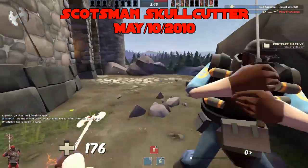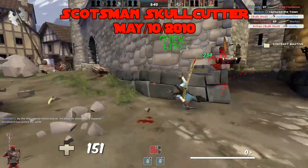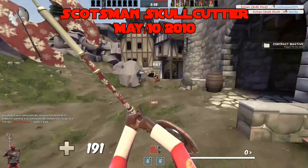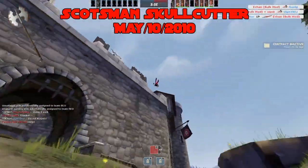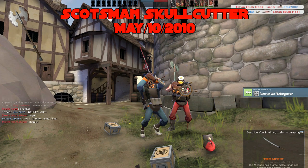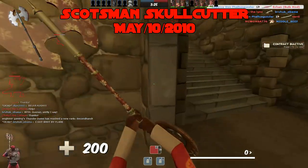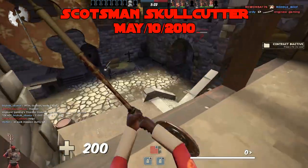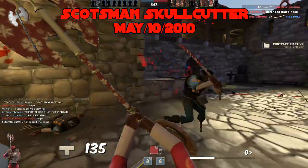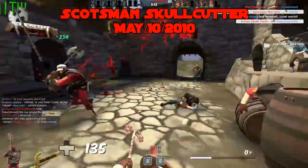The Scotsman's Skullcutter, added May 10th, 2010 — the Medieval Mode melee. This thing is kind of ridiculous. It has a 20% damage bonus, allowing it to do 78 damage on hit, which sounds fine until you factor in random crits. Melee crits are a dime a dozen, and a crit from this is despicable — capable of one-shotting Soldiers even with the Battalion's Backup at 234 damage. The Skullcutter isn't blatantly overpowered but it can be cheap. Its downside does help balance it out quite a bit though. B tier.